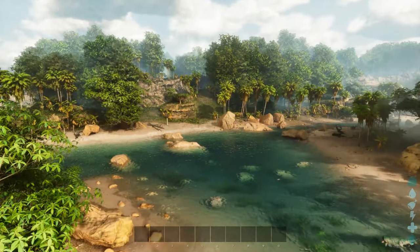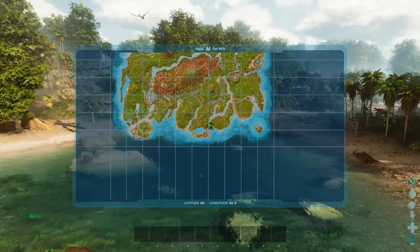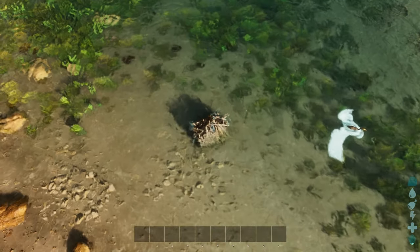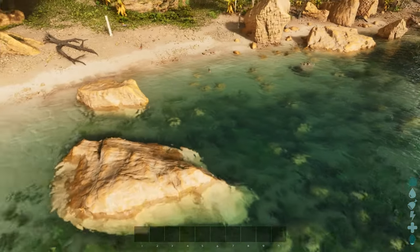We first start off in the bottom middle of the map. I'm where the green arrow is and you can see the exact coordinates in the bottom middle of the map page. I'm at 88 by 60.8. Beaver dams, funnily enough, are created by beavers. They spawn in the areas I'll highlight but the beavers move around so they can build their dams anywhere within that area.